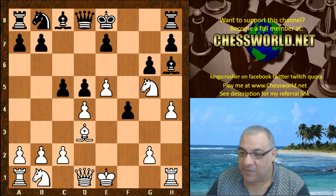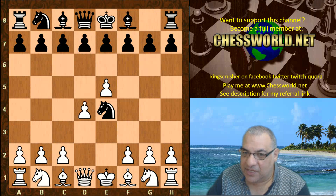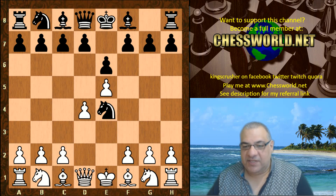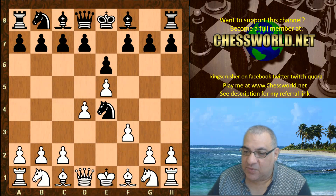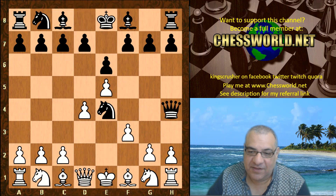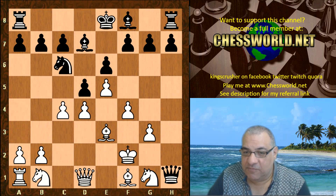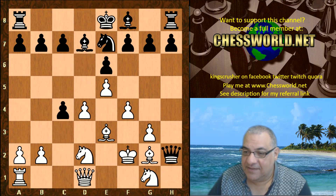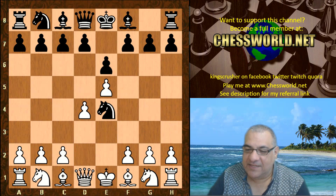In this game, Leela doesn't actually follow that path — there's no f6, there's e6, which dissuades f3. The queen's activated and if f3 there's a little trap: Queen h4 check — this didn't happen — g3 Knight takes g3, and then Black wins the exchange. The queen's not trapped, and Black is doing great. But Leela's not falling for that after e6 and plays a quirky-looking Knight h3.